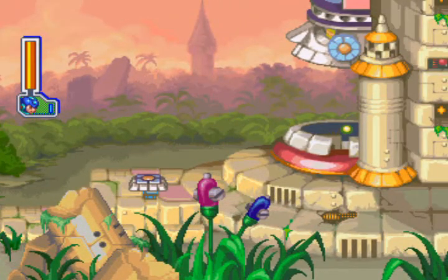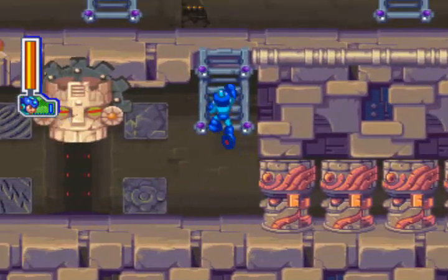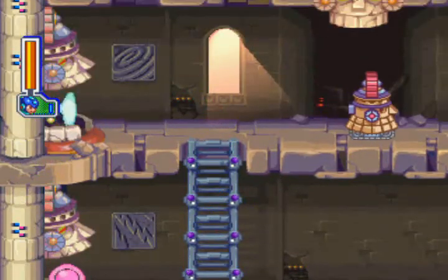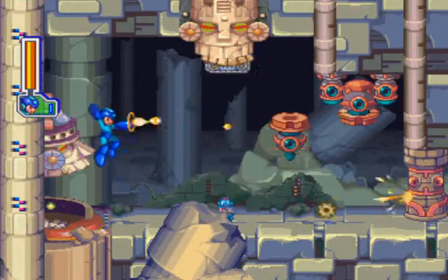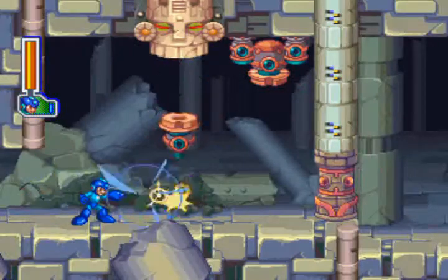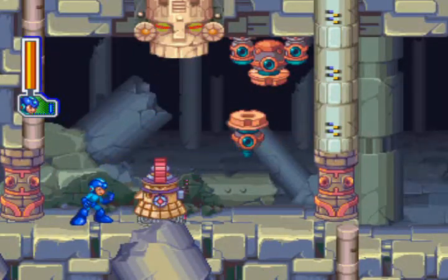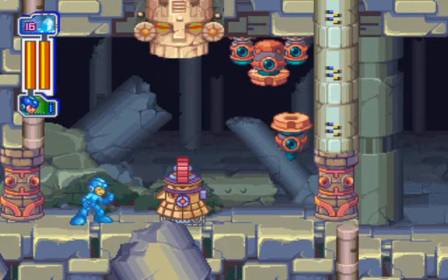Must be going somewhere high-tech or something. Okay, there's four blocks, so let's go ahead and get started. Let's go to the top left. Looks like this one — I need to get my Tornado Hold.